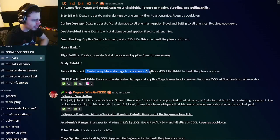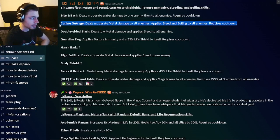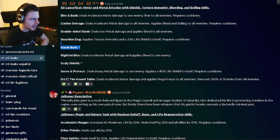Sir Lance Afloat deals heavy metal damage to one enemy and applies a 40% life shield to himself, which is okay. He has a 33% life shield with torture immunity as well. He also has a bleed to all enemies with low metal damage, and moderate metal damage to all enemies with bleed and boiling — that's a really good move. Overall he seems interesting, but not sure what all the moves are yet.